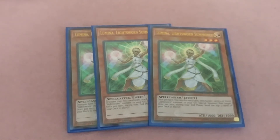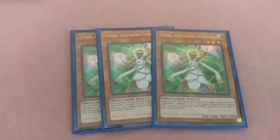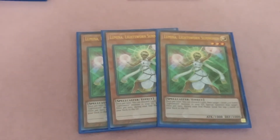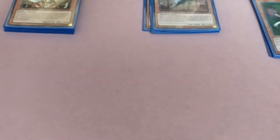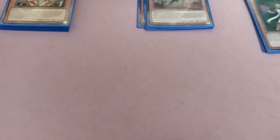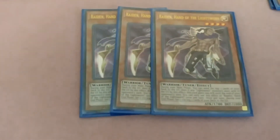Three Lumina — once per turn you can discard one card, then target one Level 4 or lower Lightsworn monster in your graveyard and special summon it. Once per turn during the end phase, send the top three cards from your deck to the graveyard. Basically this deck is nothing but milling — discarding your whole deck to the graveyard. But Lightsworns have different ways of saving themselves so hopefully you won't deck out.